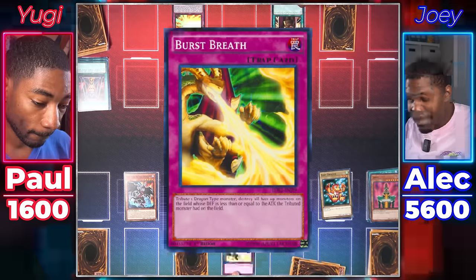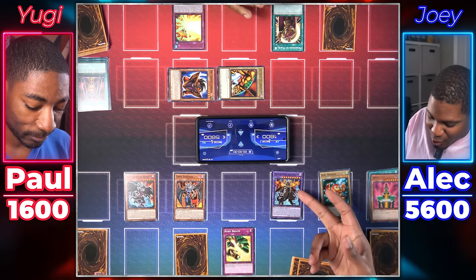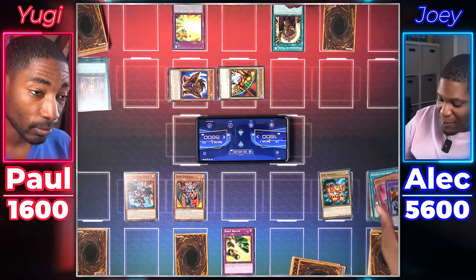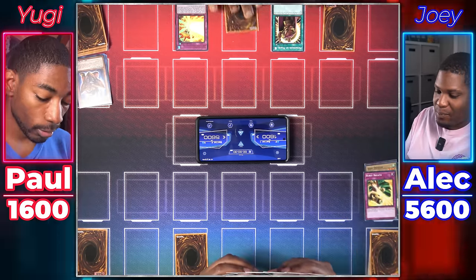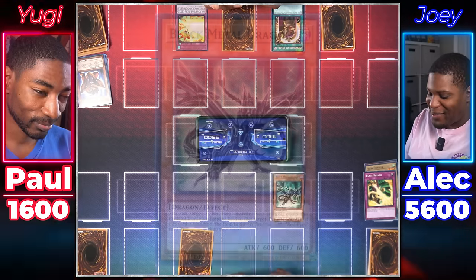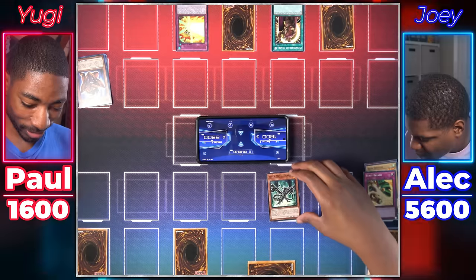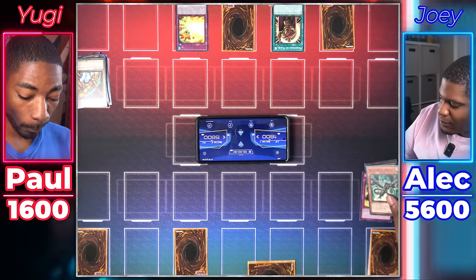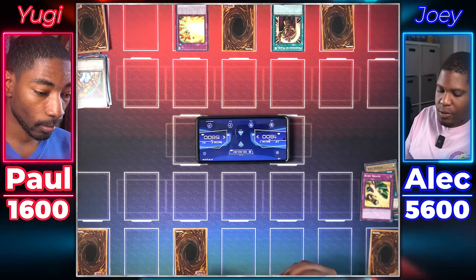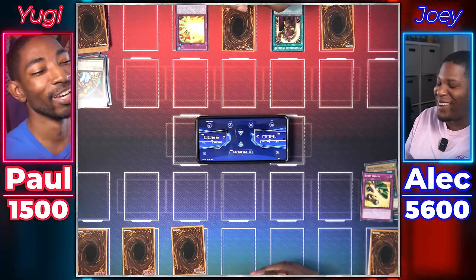Hey, that means mine are too! Now I can use my Obliterate. Activate Burst Breath in response — I tribute a dragon monster and destroy all face-up monsters whose defense is less than or equal to its attack. All face-up monsters, even yours. I set one card face down and end my turn. I draw for turn. Normal summon Black Metal Dragon — attack you directly. I'll use Obliterate on your attack, target him. Send my Right Arm of the Forbidden One to your hand. Set one card face down and end my turn.